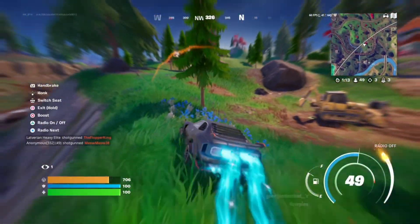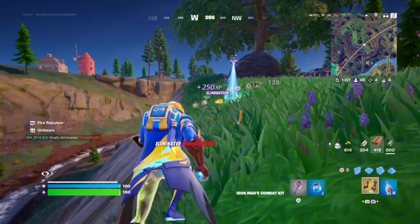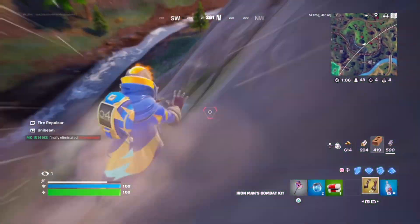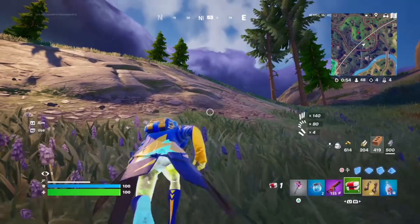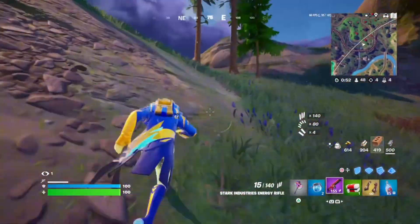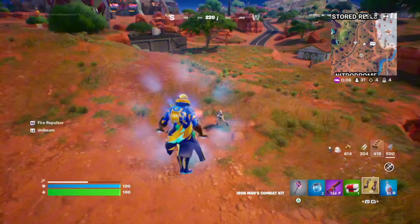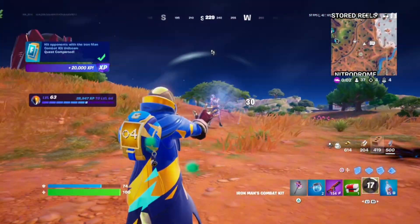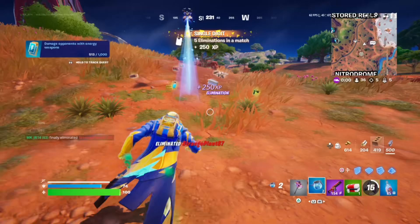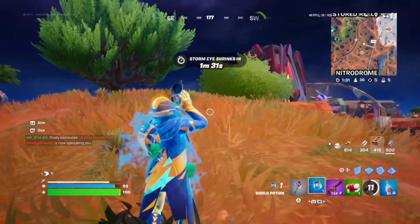There's a player there. Maybe we can test out our new repulsors, or combat kit in other words. We got them. We also got the Stark Industries energy rifle, which might be useful later on. There's another player — we need to go get them. Use the Uni-Beam. We got 90 of their health, and finished off the rest.